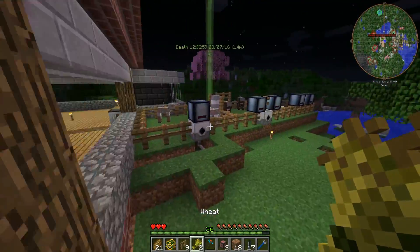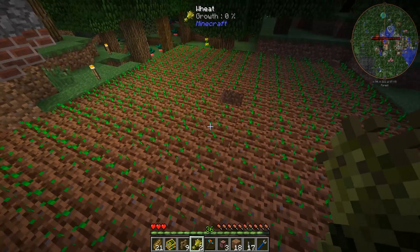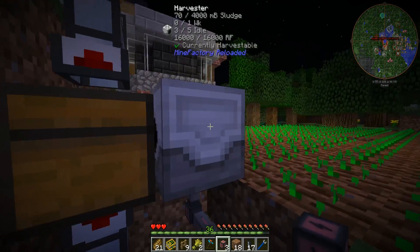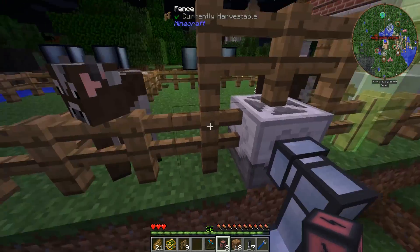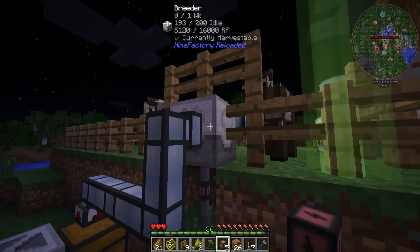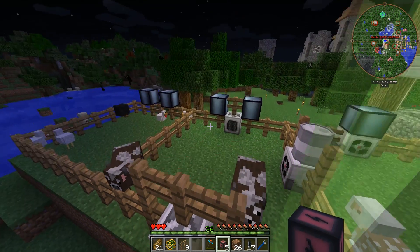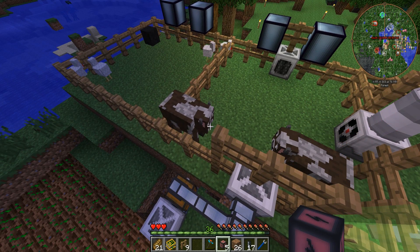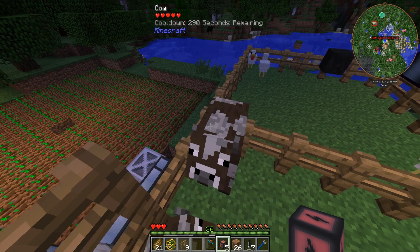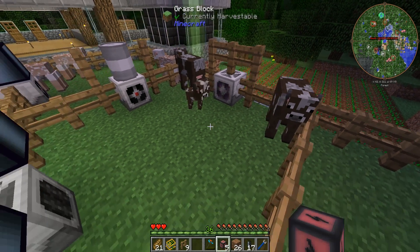Heading back outside, we whitelist wheat on the chest servo and seeds on the other servo. Some potato seeds ended up in there, but that's fine. Now if we put the wheat into the breeder and hook it up with power, the idle tick counts down every 200 ticks — about every 10 seconds in Minecraft. Once it ticks down, love hearts appear above both cows and they breed, giving us another cow. There's then a 300-second, five-minute cooldown before they can breed again.